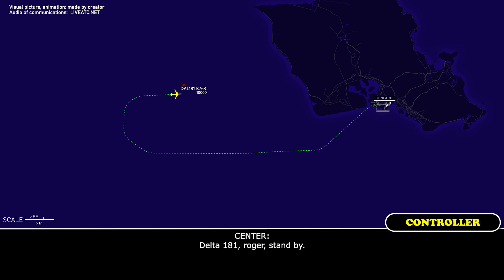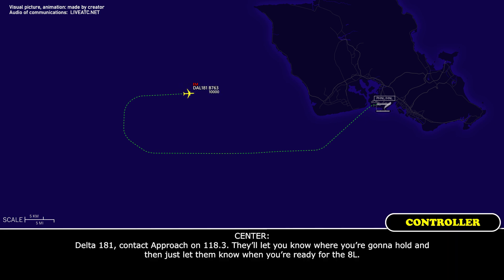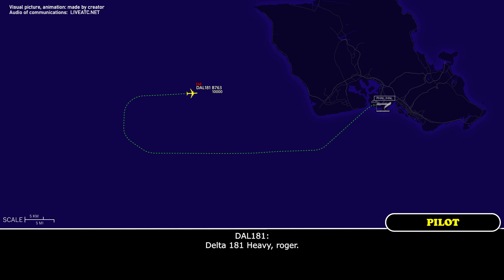Center: Delta 181 Heavy, roger, standby. Delta 181 Heavy, contact Approach 118.3 — they'll let you know where you can hold and let them know when you're ready for the approach. Delta 181 Heavy acknowledges. Delta 181 Heavy: Delta 181 Heavy, please contact Approach 118.3.